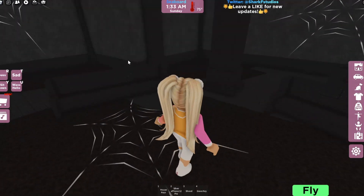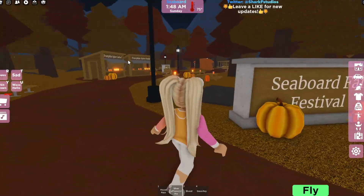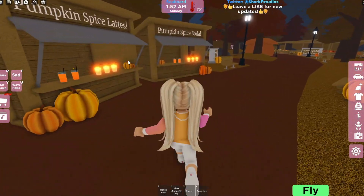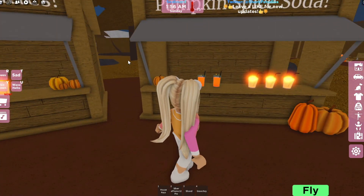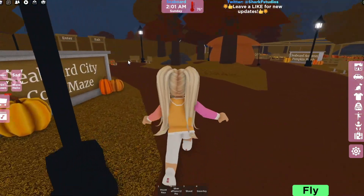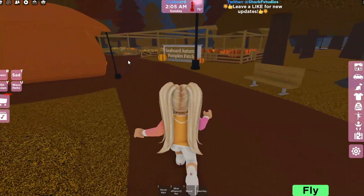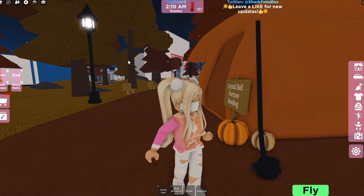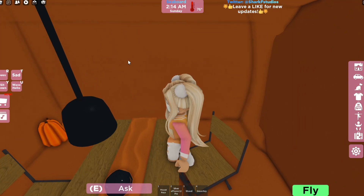This is the fall festival area. This is where you can hang out with your friends and get pumpkin spice lattes, pumpkin spice sodas, and all that fun stuff. We have the corn maze, which we'll do in a minute — you can earn a badge by doing the maze, which is kind of fun. We also have a pumpkin patch and a crystal ball fortune reading.